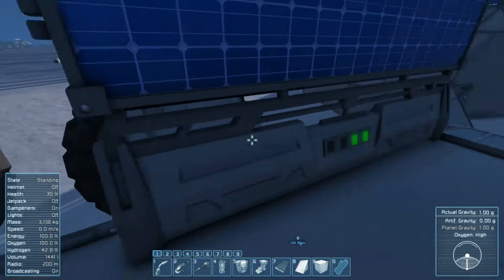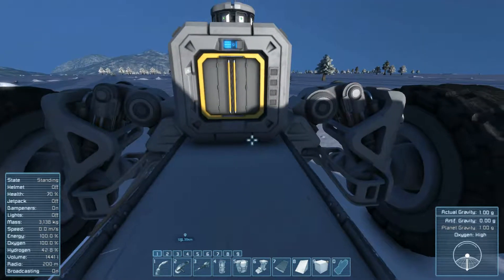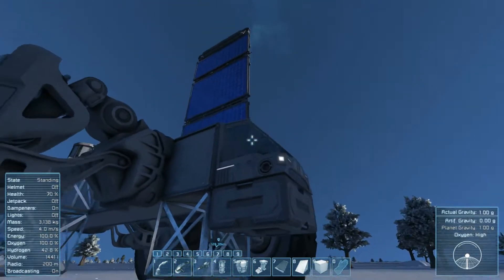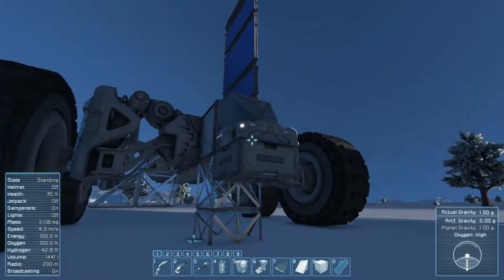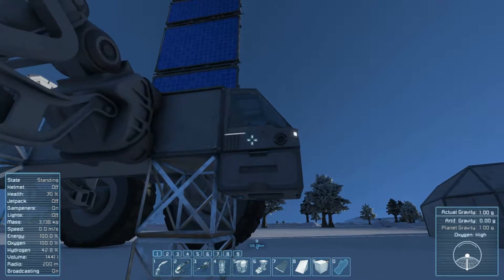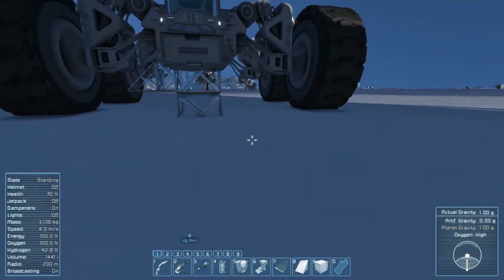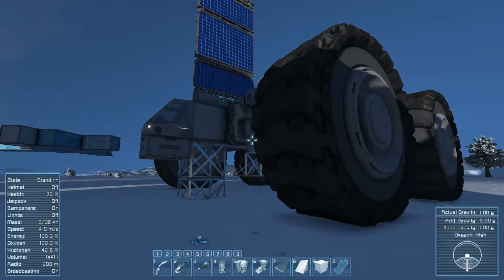I've got a solar panel here to provide power. I don't have any batteries because I don't have the power cells to do so. There's an air vent down here so I could depressurize the cabin, so that way I didn't suffocate when I was in there. Because when you build a cockpit, even though I'm in an atmosphere right now, there's no oxygen in the cockpit and it's completely sealed. I don't know why you would need that for land vehicles, but it's a thing.